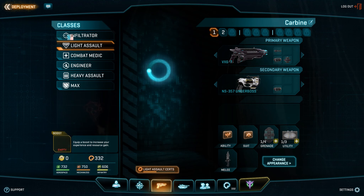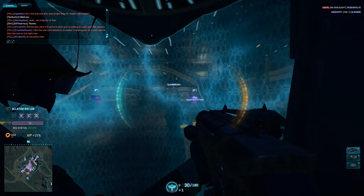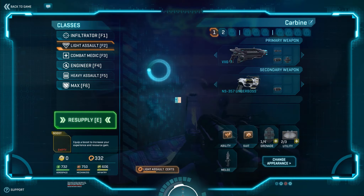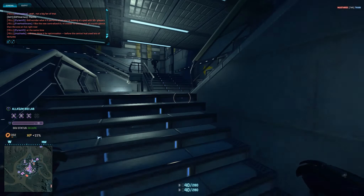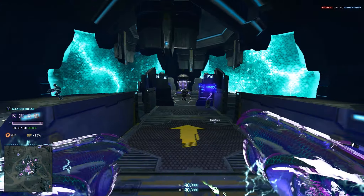There are also walls blocking off the spawn rooms from common points where people would spam underbarrel grenade launchers and things like that. The game definitely seems to run better. I haven't had a lot of time to extensively test everything, but I will be putting out more footage on the test server as we get bugs worked out. People should really be testing it out because it's really, really good at this point.